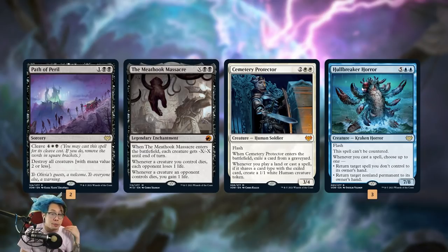We also have Cemetery Protector, which is coming out of the sideboard as a way to speed up our clock. It's also a little bit of graveyard hate, but we're not really trying to hate out our opponent's yard - we're really just trying to exile our own instant spells and then go wide. And then of course we have Hullbreaker Horror, which is just the control finisher. We're going to see how we do on the ladder with the deck.